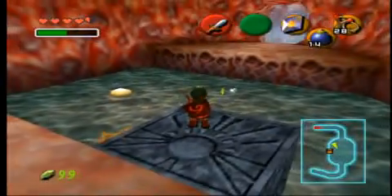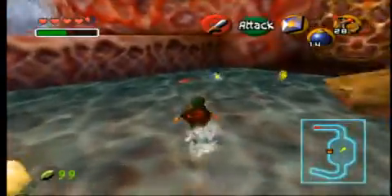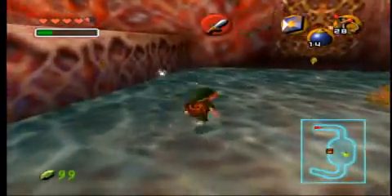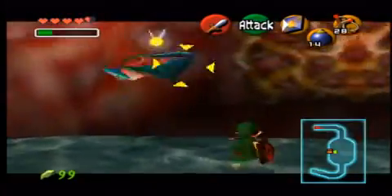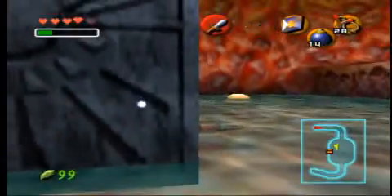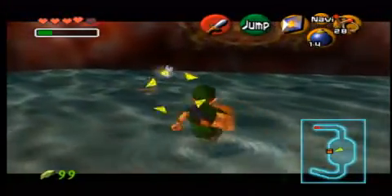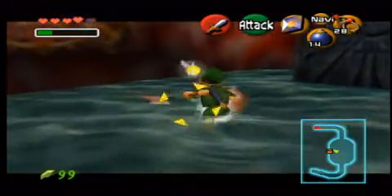Stinger — destroy it before it flies into you. If I drop down, can I use Din's Fire? Let's use Din's Fire. What the hell? They burrow deep down inside. I only have one more use of Din's Fire left, so I'm not gonna waste it here.